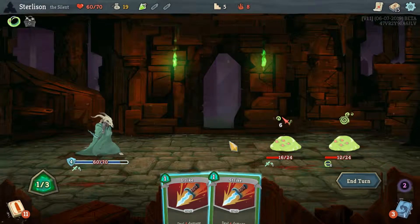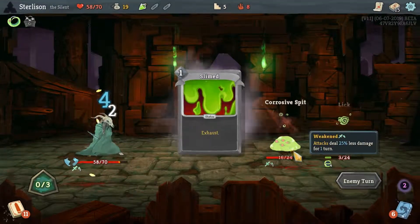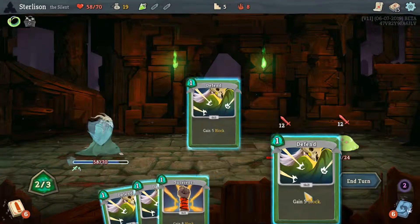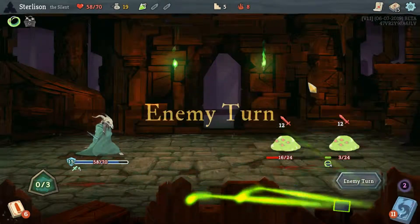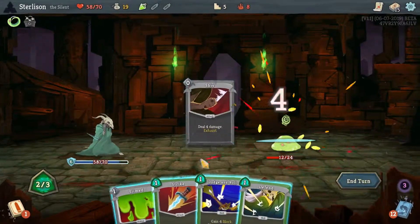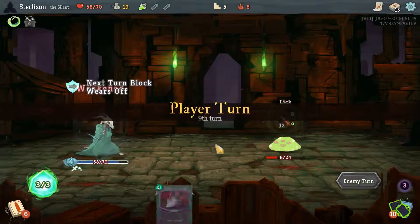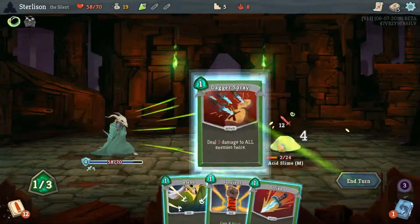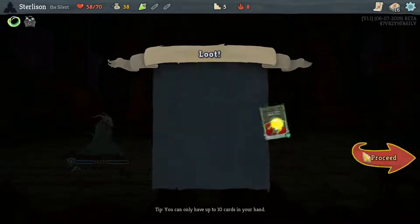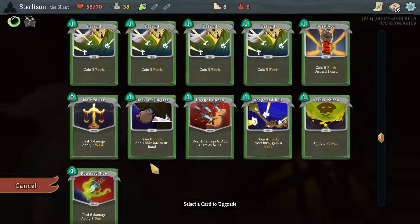5 plus 4 is 9 — this gets lethal next turn. I just got to kill you. Easy kill. And you're fired. Poison Stabs is a card, I guess. I don't know.